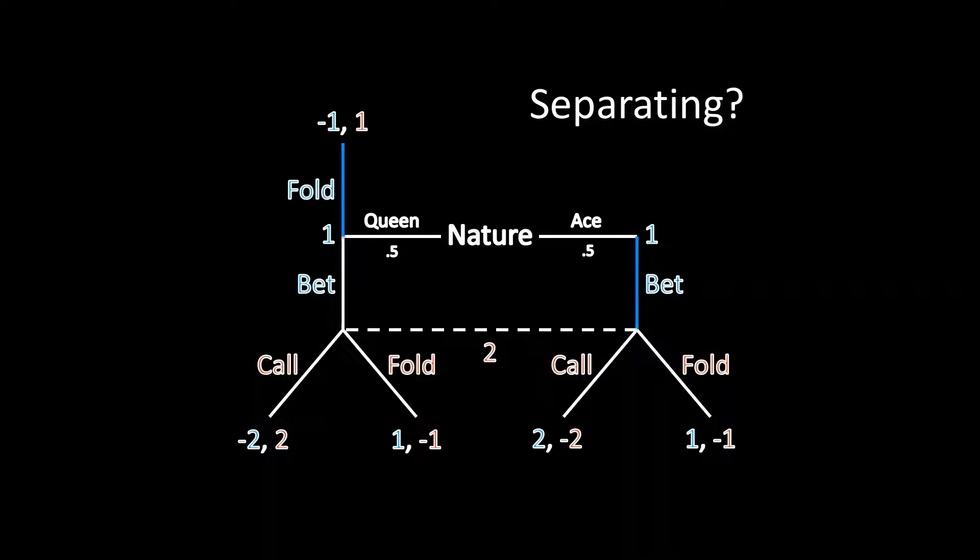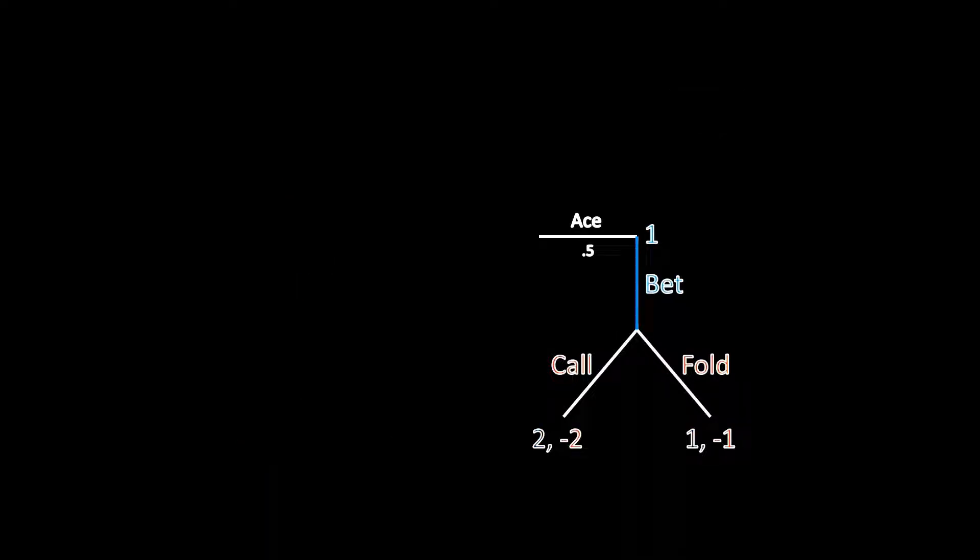Another possibility is a separating equilibrium. If the queen type is separating, then he is folding as a pure strategy. Since Player 1 is betting only as the ace type, Player 2 knows for sure she's facing the ace type. She's simply comparing her payoff for calling — negative 2 — to her payoff for folding — negative 1. So Player 2 should definitely be folding under these circumstances.